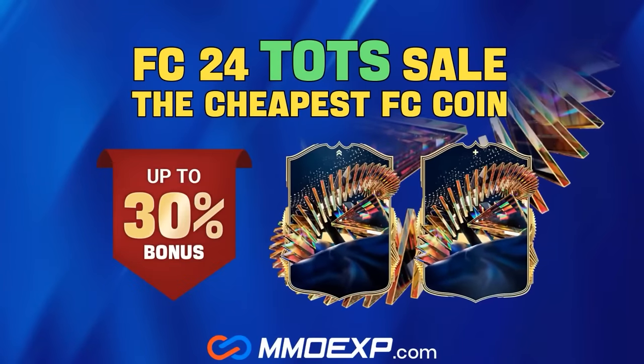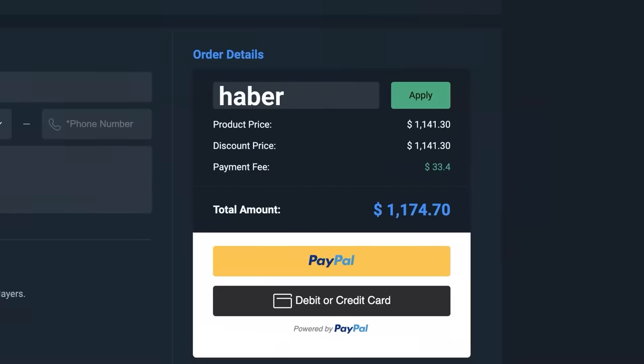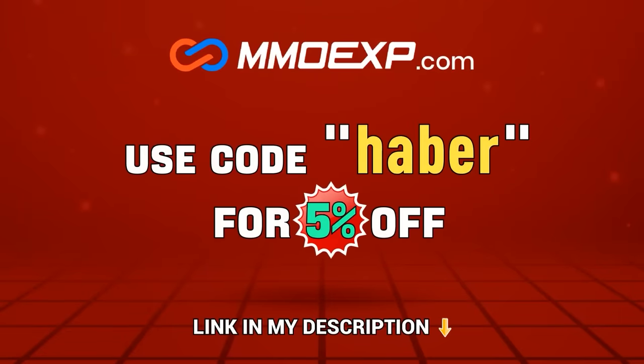If you guys are looking for cheap, fast and reliable Ultimate Team Coins, check out MMOEXP.com, link in the description, save 5% using code HABER.